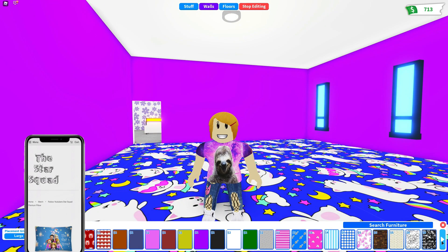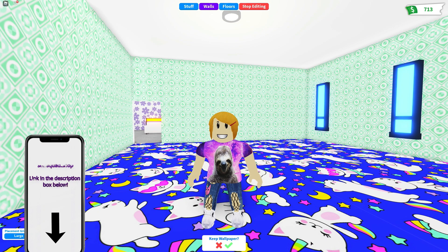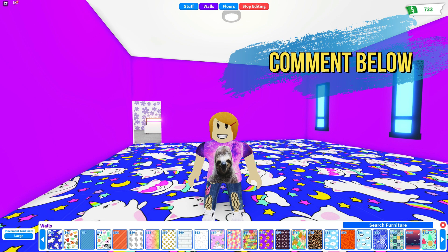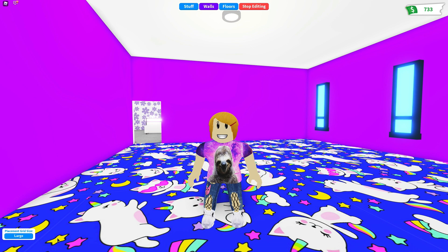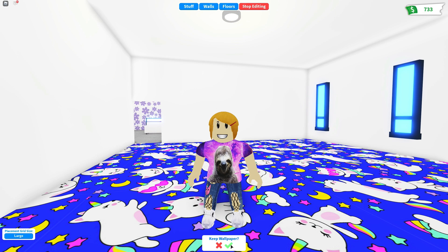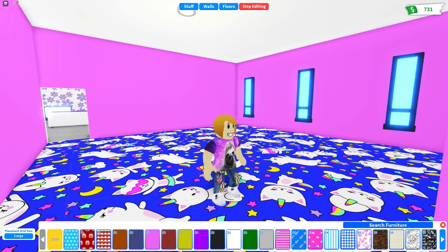Now let's see what can match this for the walls. Whoa, that is way too bright — no, we can't use that, that's just weird. Still too much. Maybe I just need like a solid color. I just made money — yes, I love when I make money! I just need a solid color. There's like not that many wall colors. I could make it white but it's really bright.